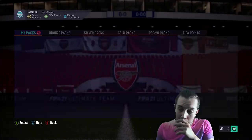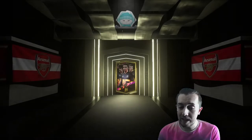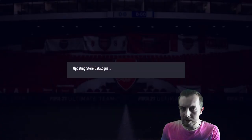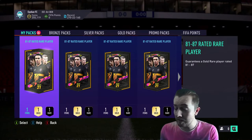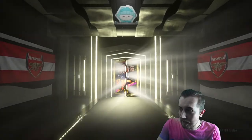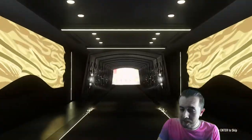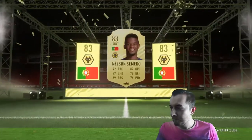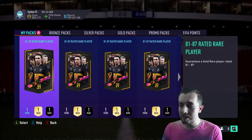We're going to go through these packs. I'm looking for one of those headliners, and using the 81 to 87 packs we've got a very good chance of getting a headliner — anybody but Bruno or Fabinho. I still don't understand why anybody would want that center-back Fabinho. We start off with Boards — Portuguese striker, Juventus — then Nelson Semedo, an 83. Not terrible, decent SBC fodder.